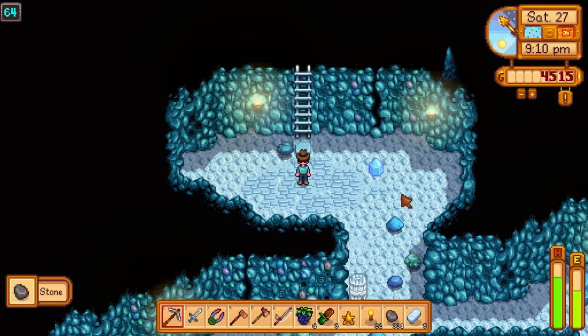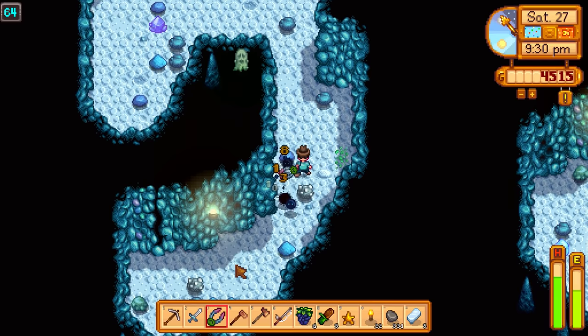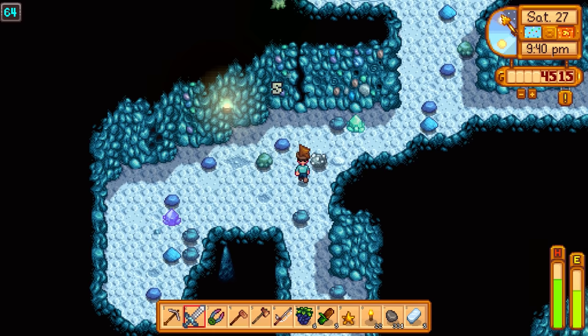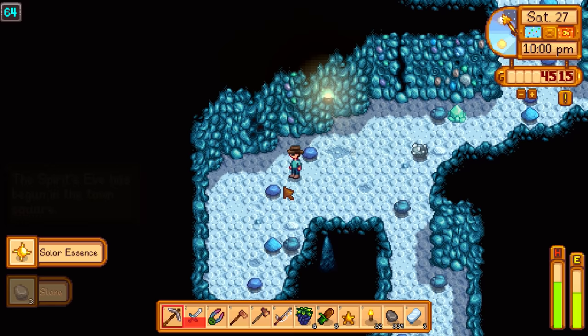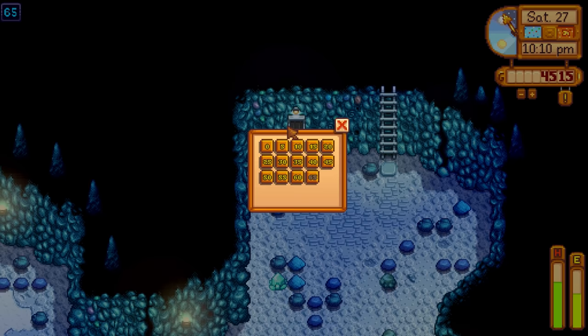There's a ghost right there — I hate ghosts, but I'll try the dagger on it. Do some good damage and spam, but he goes back far and you can't attack for a while. It's 9:30 now — we have until 11:50 for the Spirit's Eve event. The ghost still isn't dead. Look at that — the Spirit's Eve event has started. We got a solar essence. We made it to level 65! Awesome, great progress.